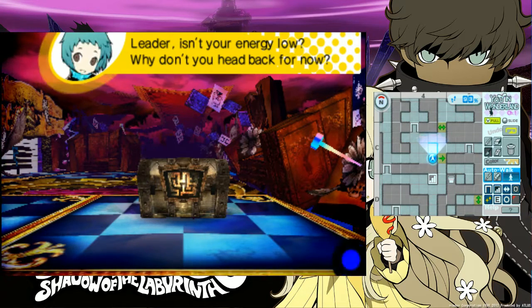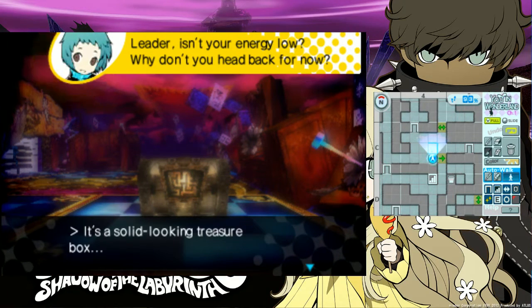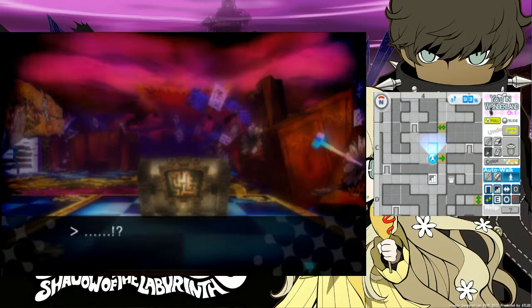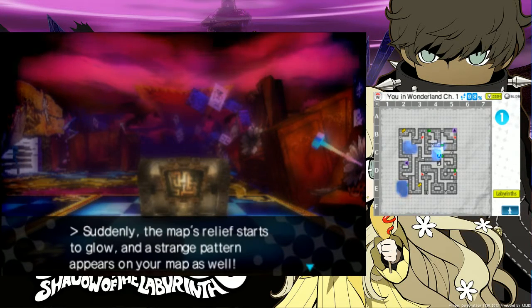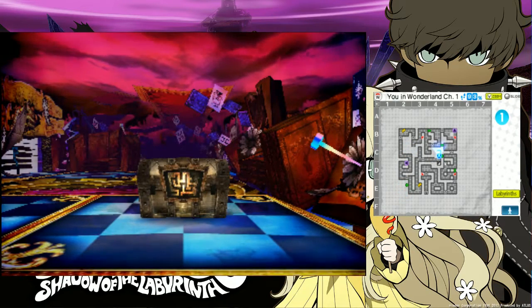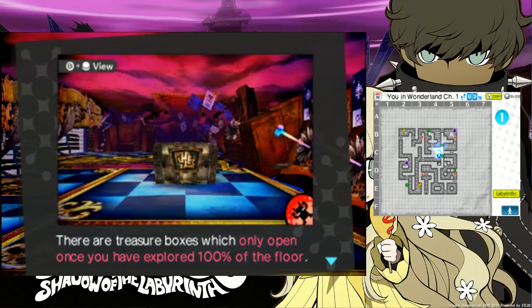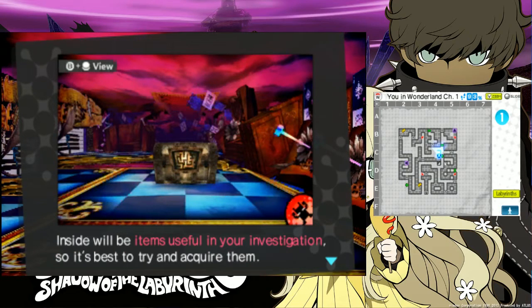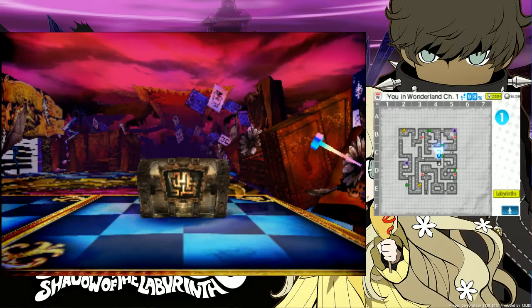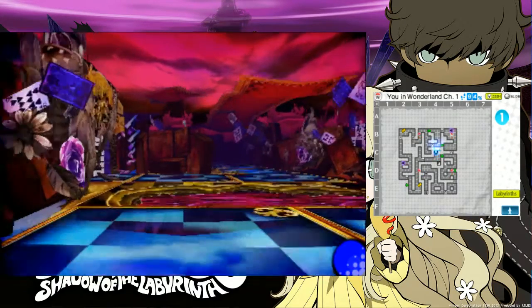Wait a minute — isn't your energy low, Leader? Why don't you head back for now? The lock should be UC Relief, which looks like a map. It seems to be reacting to places you haven't been yet — places we've missed. There are treasure boxes which only open once you've explored 100% of the floor. Yeah, it is definitely a good idea to get these at all costs.